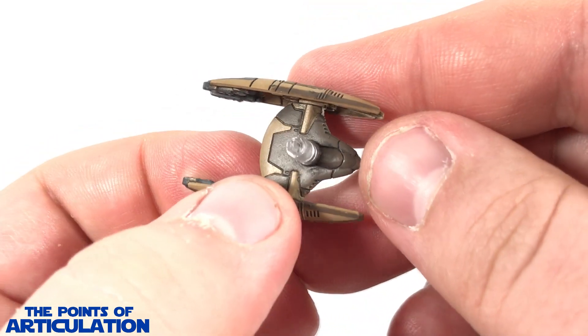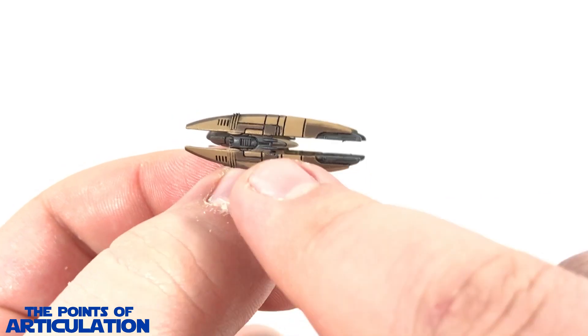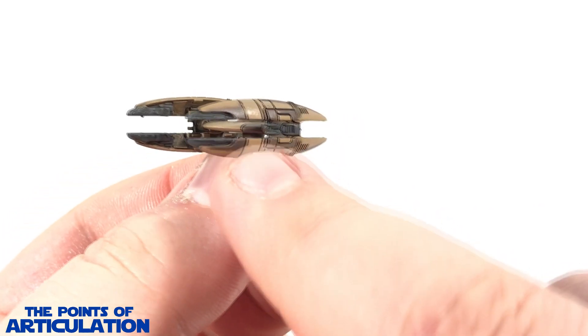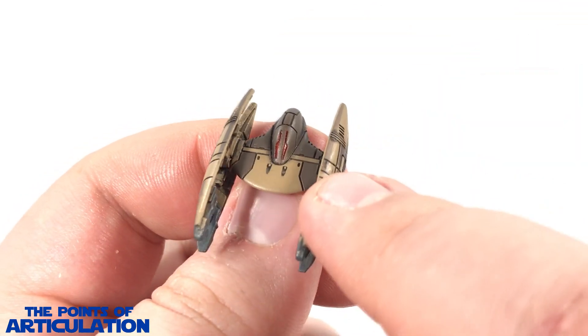Looking sharp. We also have dark gray for the wing tips and the centers next to the twin blaster cannons — very nice. We also have red for the droid's eyes, looking very good — very glossy, you can see the light reflect off that, which is awesome.